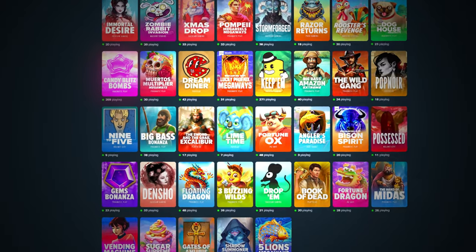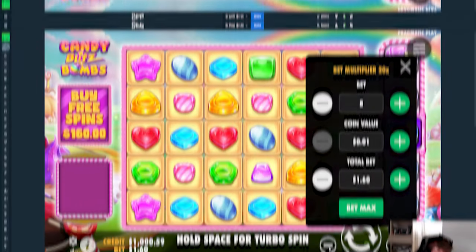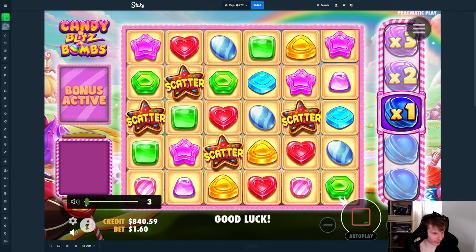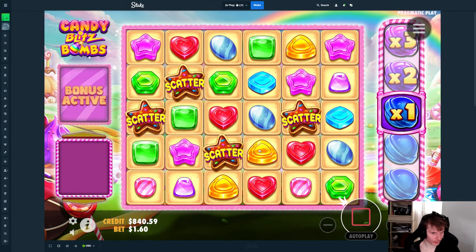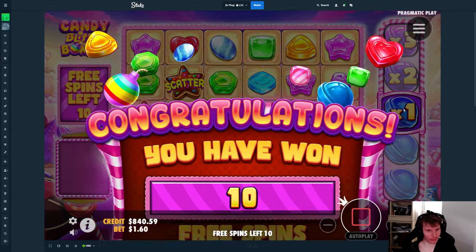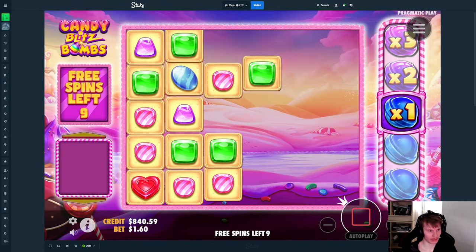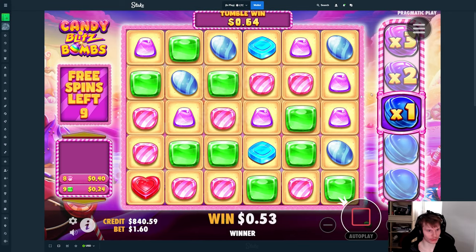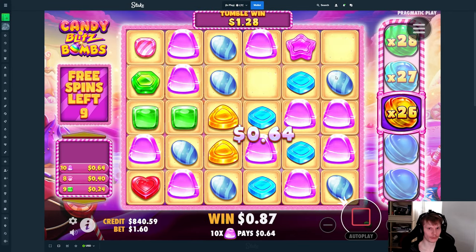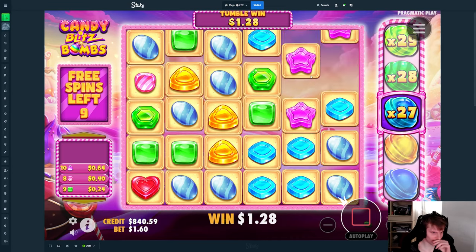Yo guys, we are now trying out the new Candy Bombs — this was released today. I brought one thousand dollars to this, so hopefully we'll be able to do something. The cool thing about this one is it's quite different because you can't really get random multis on the side here — you just drop bombs. It goes up — oh wait, I got those, I did hit.